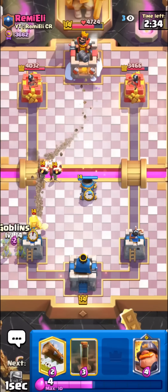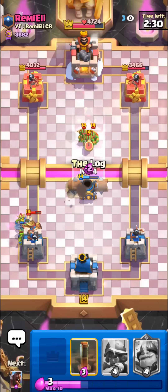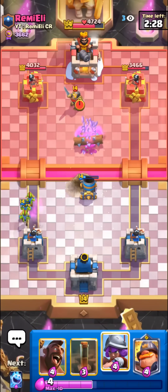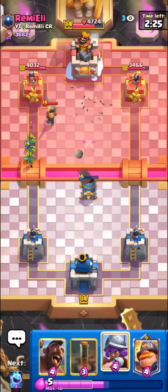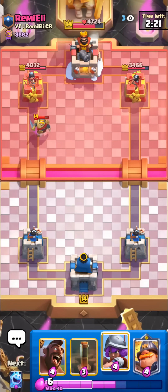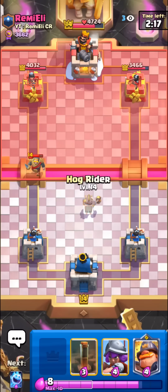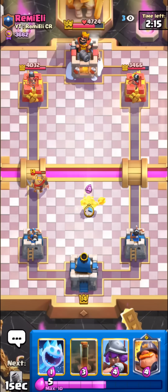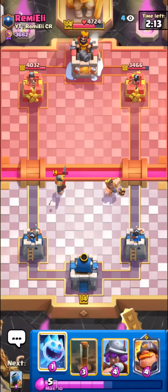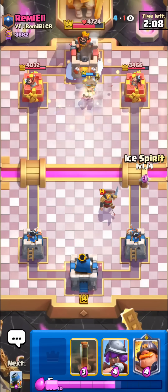I'll go for the high mortar - he has to play something. Nice goblins catch. Gonna log these spear goblins. Good night by him. I definitely want to go same lane in this matchup if possible. We'll see what happens though - he has no big spell, that's the only good thing for us. Gonna kite this with the hog rider.